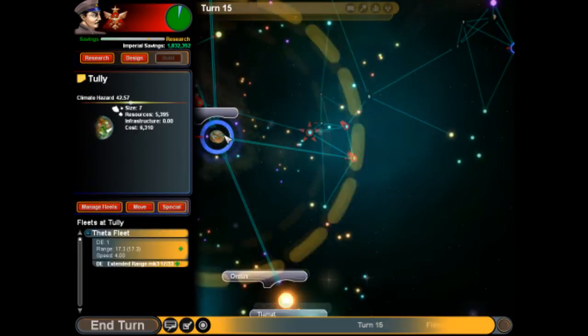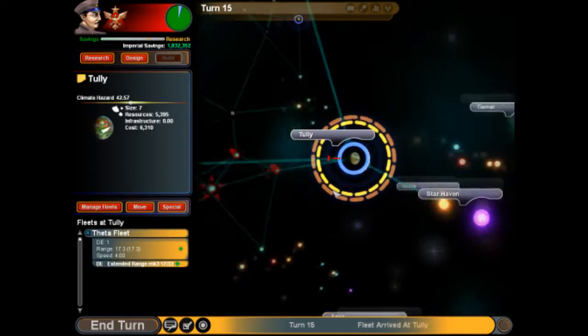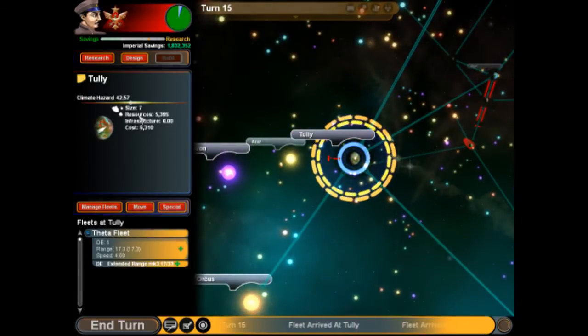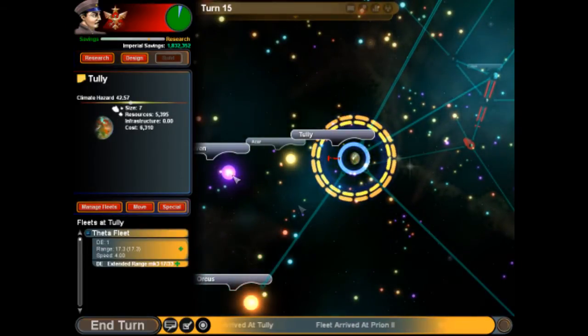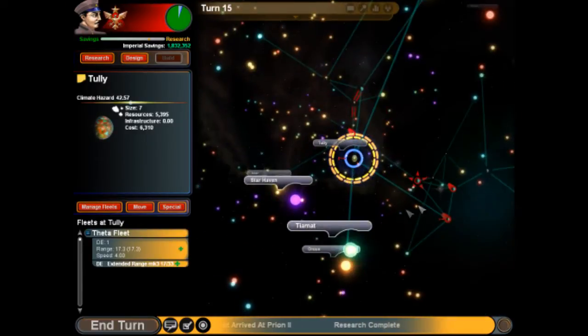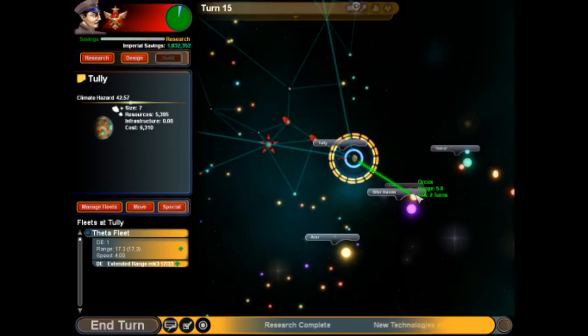We found this guy here — over time and over budget, but at least we finally have this tech director. This is a pretty decent planet at 42 — that's very good. Size 7. It has an asteroid belt, which is good for mining. Good resources and it doesn't cost much to terraform. So this is going to be an option once we get better ship drives later on — a prime option for terraforming.